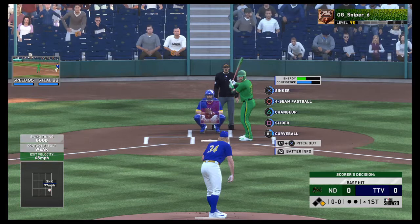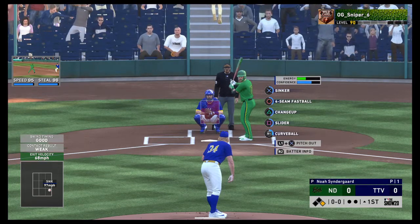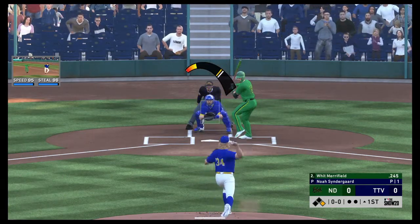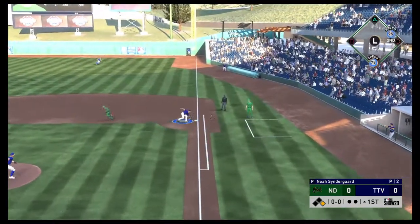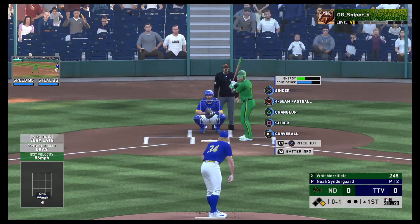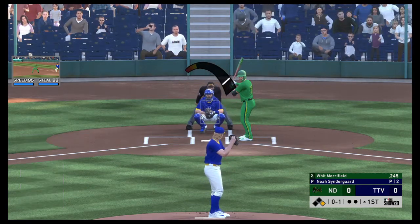Really good hitter. 86 contact versus righties, 77 power versus righties — that's a right-handed bat. But against left-handed pitchers, 99 contact and 94 power. Really good bat with really good stats.